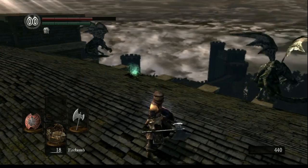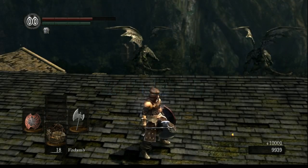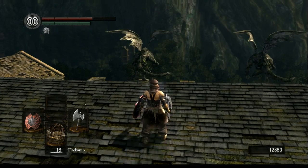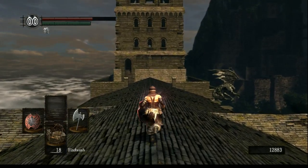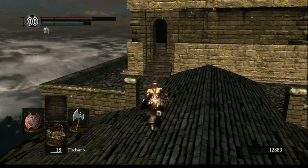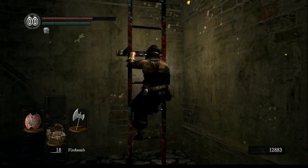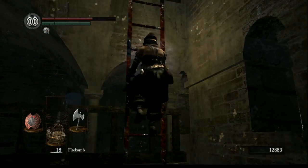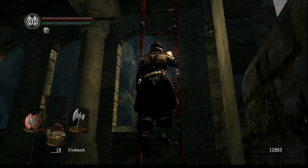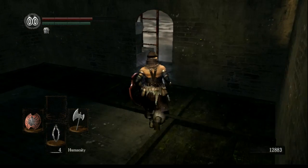If you do want to fight them by yourself, you just gotta fight the first one melee — block his attacks with your shield and try to get in a few hits. When he's halfway dead, the other guy will appear, and that's when it gets a little bit harder. You just wanna run away backwards and toss Firebombs. When they come too close, try to walk around them to the other side of the roof and keep on throwing Firebombs. Very easy.